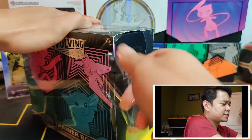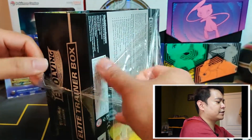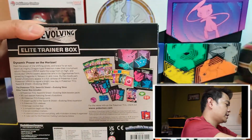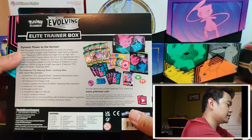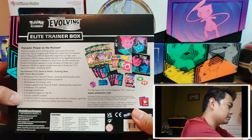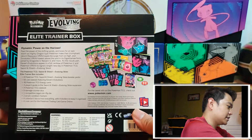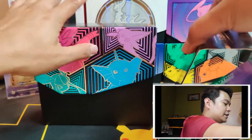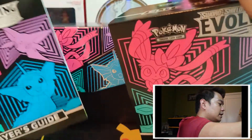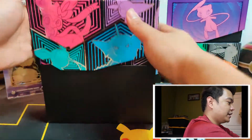Each standard retail Elite Trainer Box comes with eight booster packs for that set. For Evolving Skies, it comes with eight booster packs along with the standard energy cards, the player's guide, a rulebook, damage counters, the condition markers and things like that, and then the box itself to help for storage. I love Elite Trainer Boxes — they're really great for storage. Here's the player's guide for Evolving Skies, but we're looking to get into the packs.